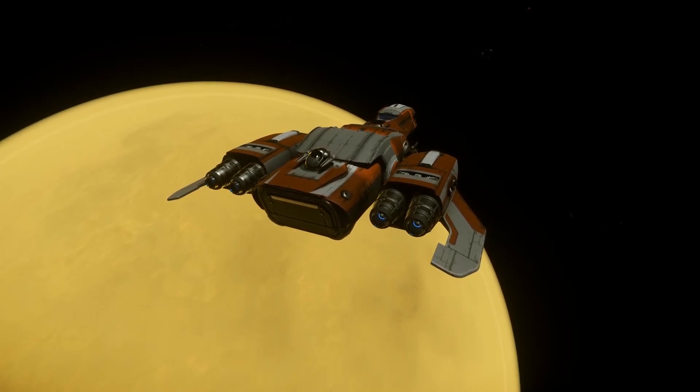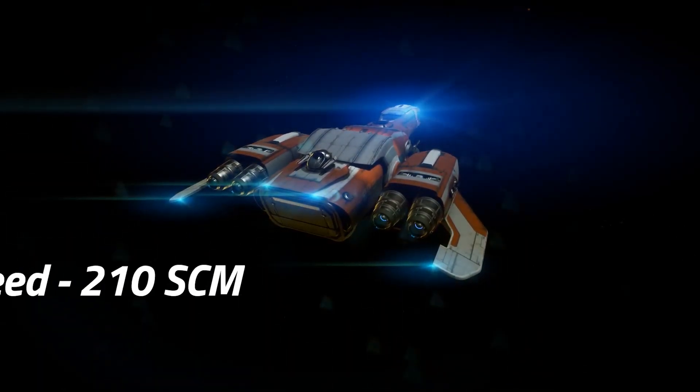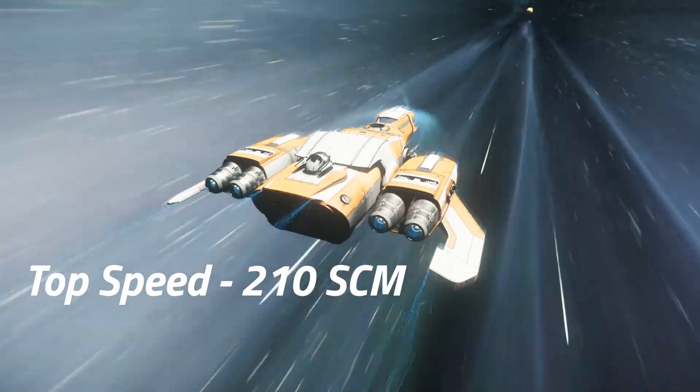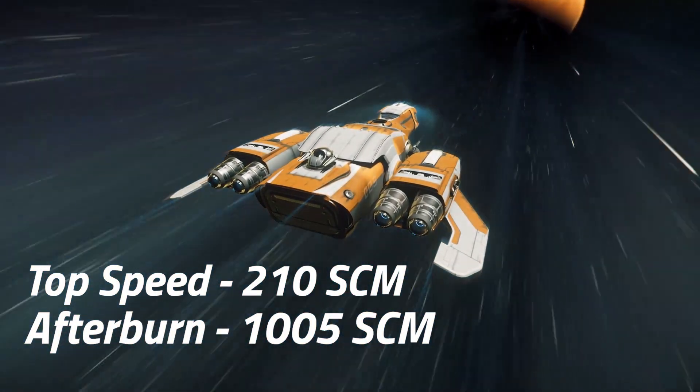Despite the ship's large mass, its larger thrusters can push the Max up to a top speed of 210 meters per second, which is 5 meters per second faster than the other variants. Its top afterburner remains as the standard 1,005 meters per second though.